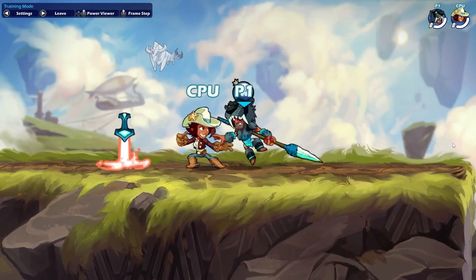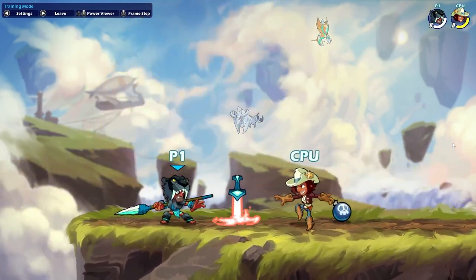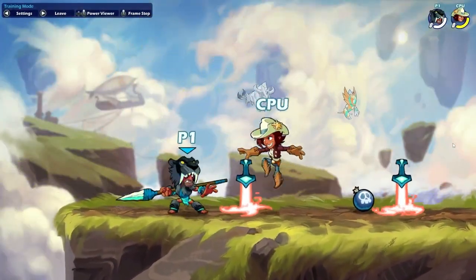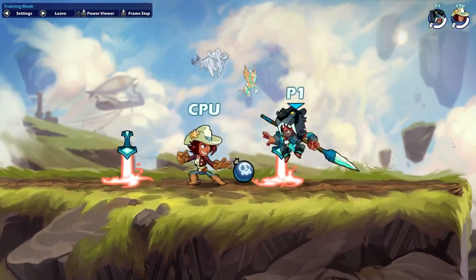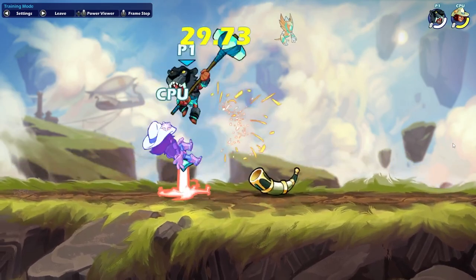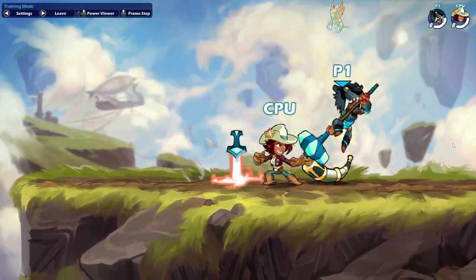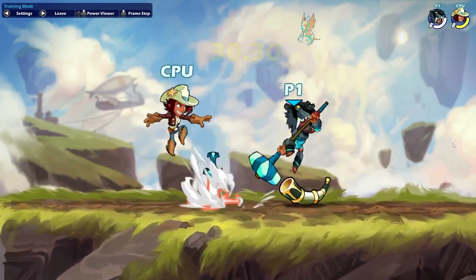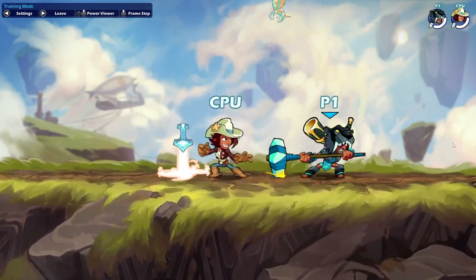Moving on to Nash. If you hit Side Light into Pivot N-Sig, Chase Pivot N-Sig, you can catch some really interesting options that you might not expect it to catch. This Sig is kind of interesting, but definitely start using this option if you play Nash. D-Light Charge N-Sig on Nash's Hammer is an interesting mix-up option that catches quite a few dodges — straight out of Kraki's book. I would suggest trying it out and seeing if you like it.